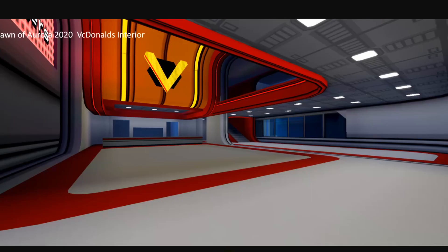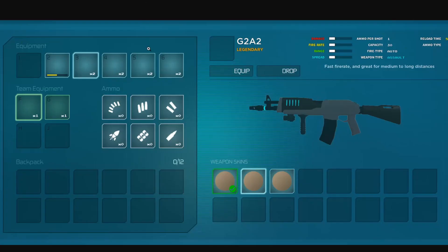That's the VC Donald's interior. Next up — one of my favorites — weapon skins. The developer also changed the way ammo icons look so you can actually tell the different ammo types apart, since before they all looked basically the same color.